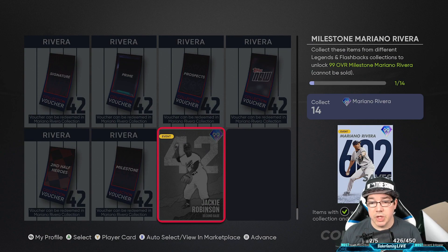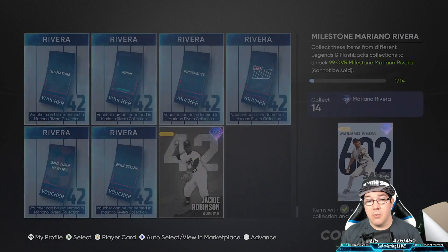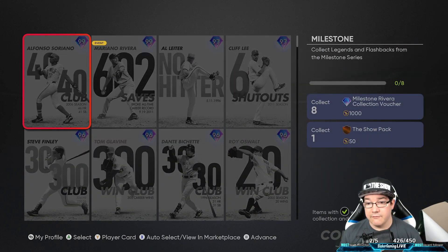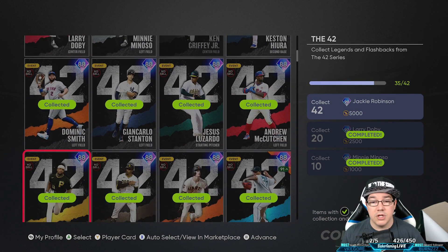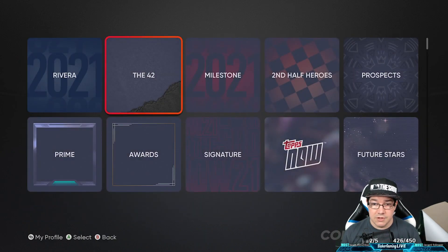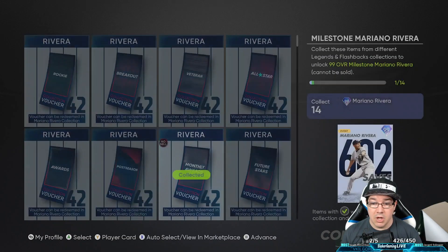When you're going through here, there's only one player event card that you can do, and that's Jackie Robinson. If you're wondering where to get that, you're going to go to locations and see the 42 legends and flashbacks. Now to understand this: all the other ones give you a voucher, but the 42 is the only one where you don't get a voucher — you get a player. You're going to go in here, try to collect all 42 of these guys. Once you do that, you will get that 99 Jackie Robinson card. So that's the only one that's a little different — you go to the 42 series, collect all 42, lock it in, and get a 99 overall Jackie Robinson card. Then that is what you lock in with the Rivera collection down here.